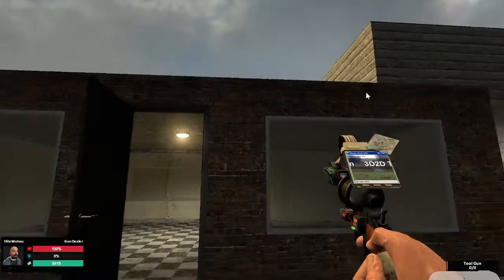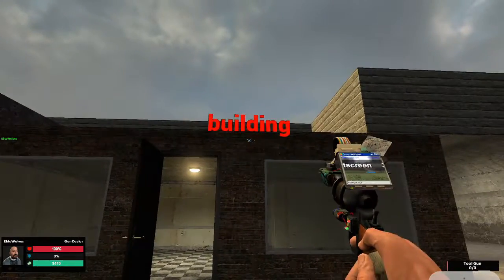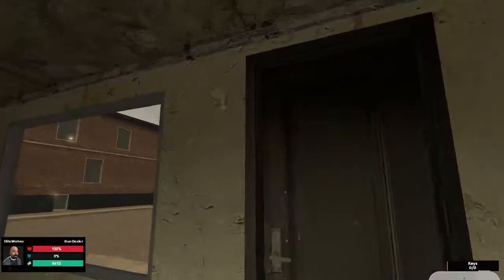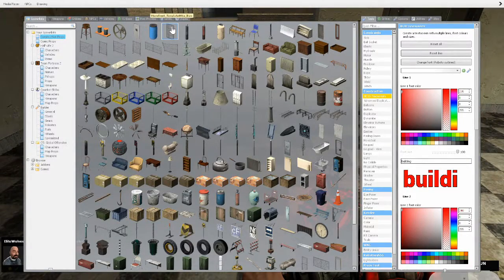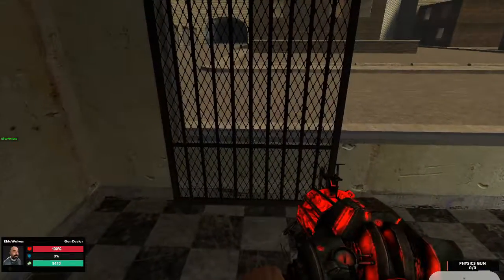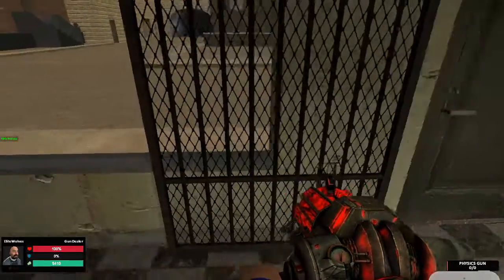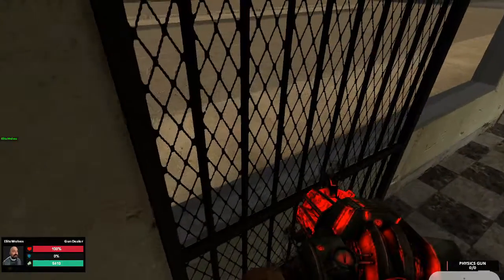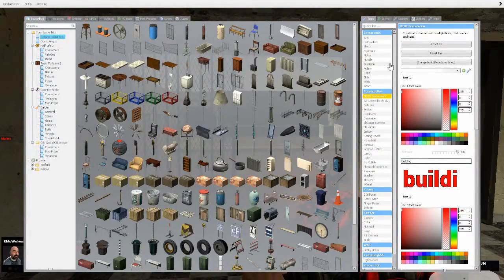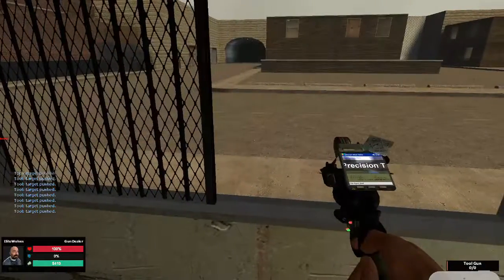So the first thing you're probably going to do whenever you're building is put on a building sign. Boom — building sign up, now no one is allowed to raid you. When you're building, you're going to use these storefront props. They're like to guard off windows or doors, because most people use them for that. But they're actually really useful for windows, because that's where people tend to break in. You're going to need the precision tool and wrap it up until it stops — that's why this is a template.